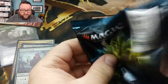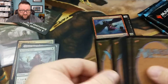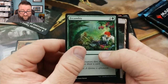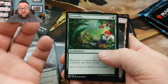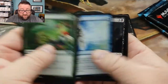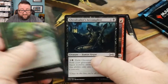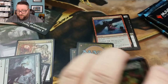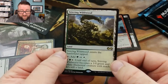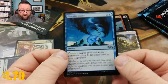Next pack, let's see what we can do here. Token, foil, rare. Fecundity — I don't know how it's pronounced — Rogue's Passage and Magmaw. Just kind of flip through that foil. All right, our rare is Stirring Wildwood, and then our foil is Circular Logic.